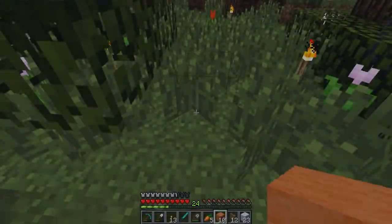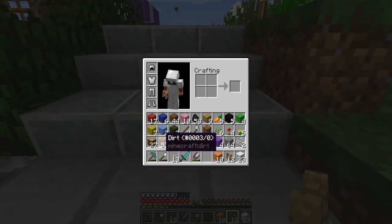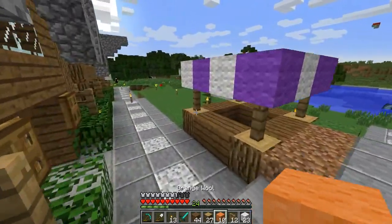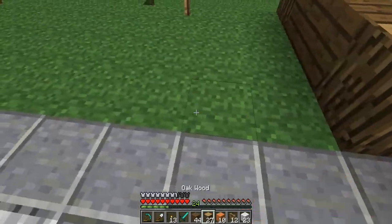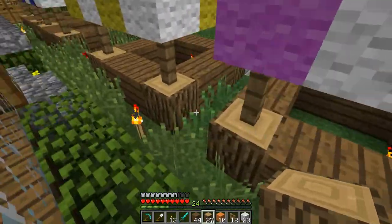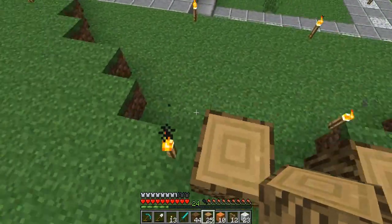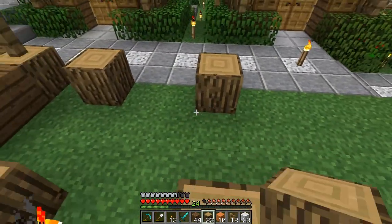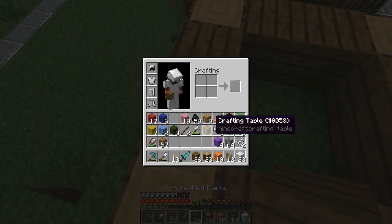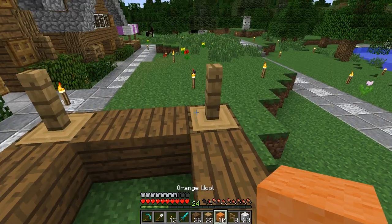I've got a fair amount of white wool now — 23. That should do for maybe four stalls, maybe a little more. Let's quickly grab the oak wood and spruce wood. Today at school was a fun day. I got sent out of the classroom two times. That's actually the first time in a while I've been sent out.